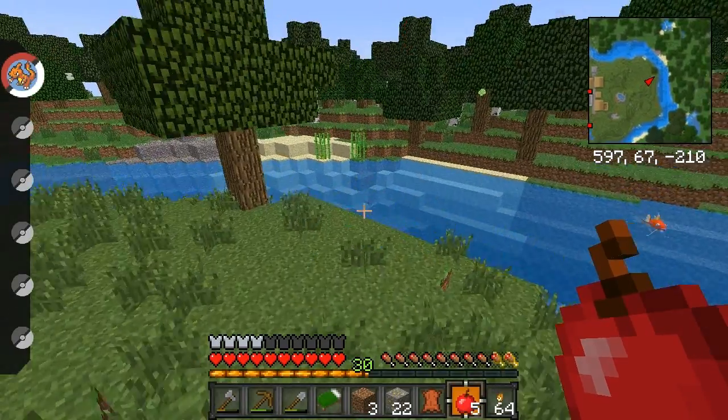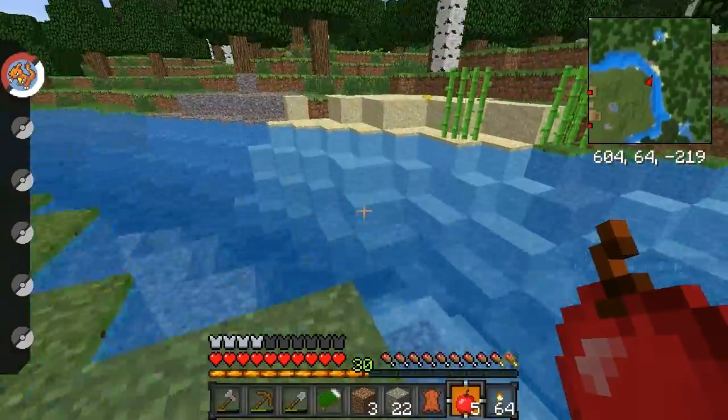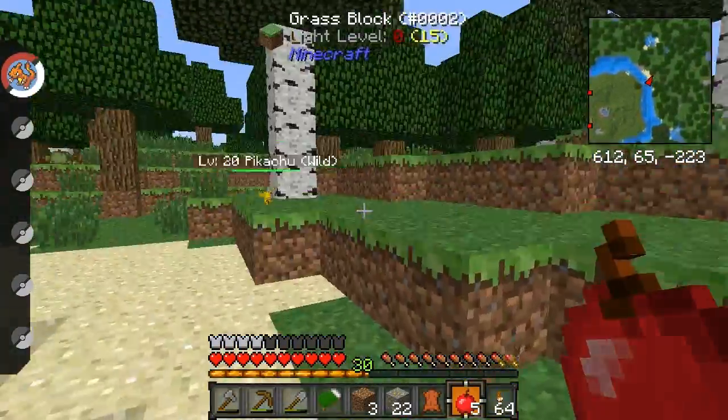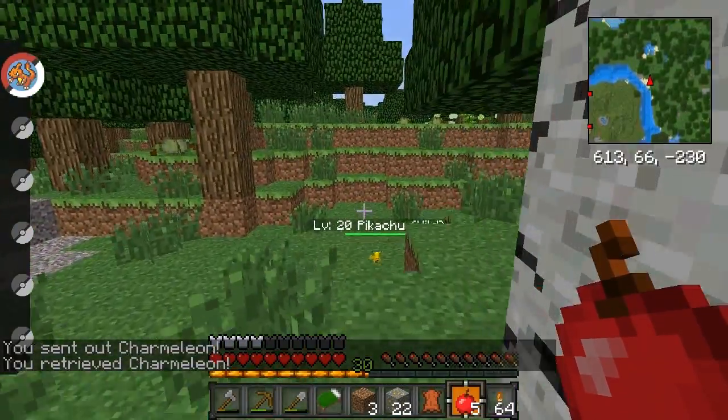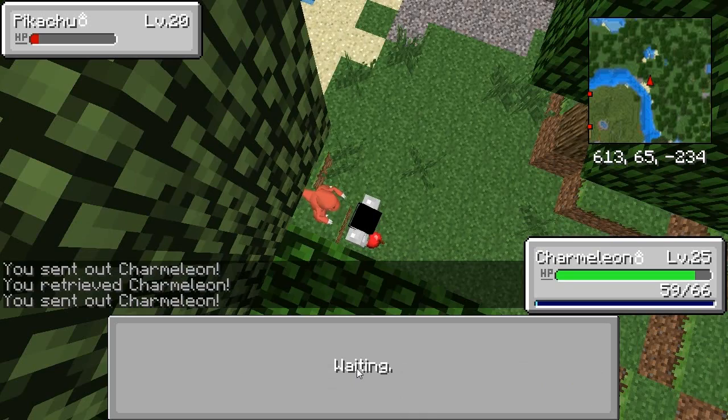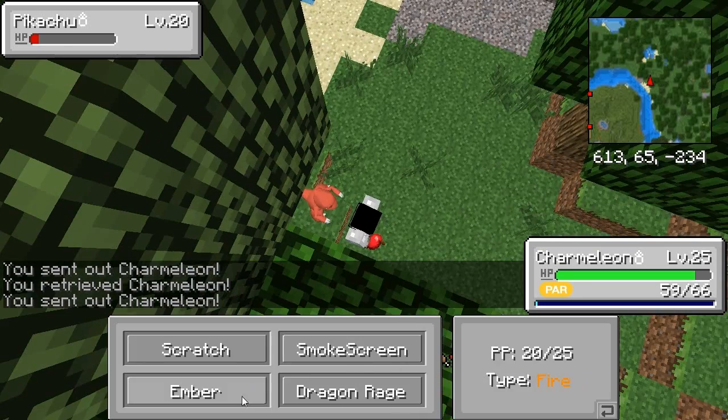I don't need this horse armor. Oh, it's a Pikachu! Pika Pika, come here. Isn't that how you do this? Yes. Paralyzed? What a dick.